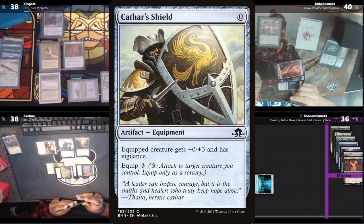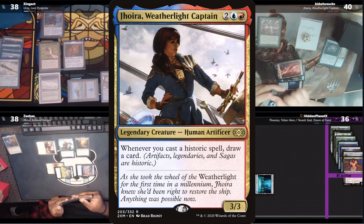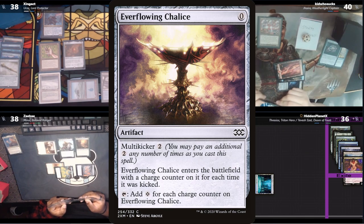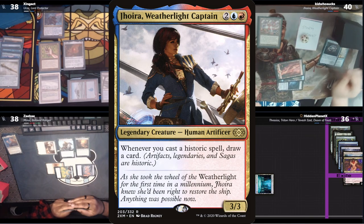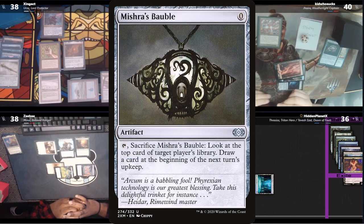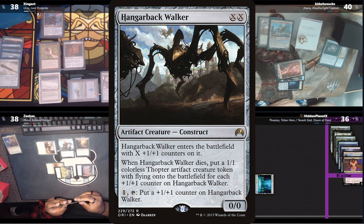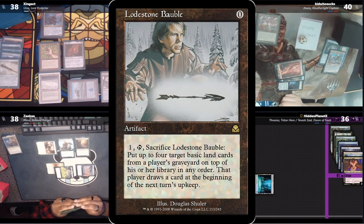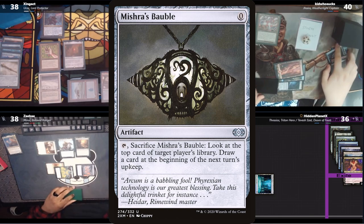Kid then casts a Cathar Shield, triggering Jorah. He then casts a Spider Silk Net, drawing a card, and keeps going with an unkicked Everflowing Chalice. Then an Urza's Bobble. Kid then casts a Hangarback Walker at 0, and a Lodestone Bobble. Finally ending his turn by cracking his Bobble to look at the top of Zing's library, not liking what he sees.